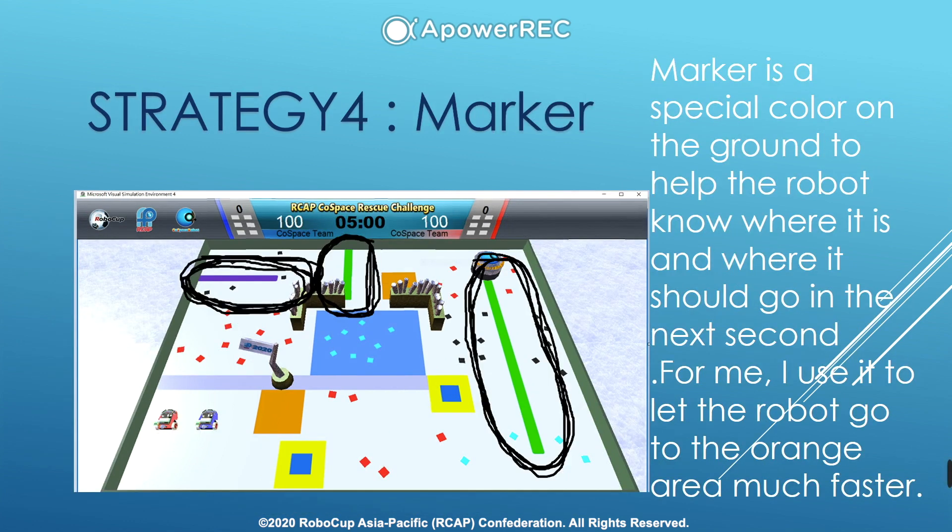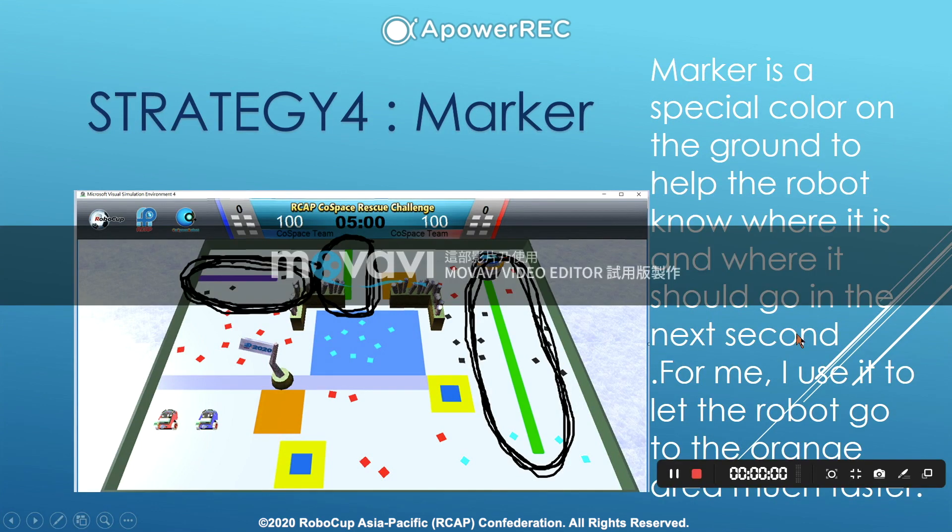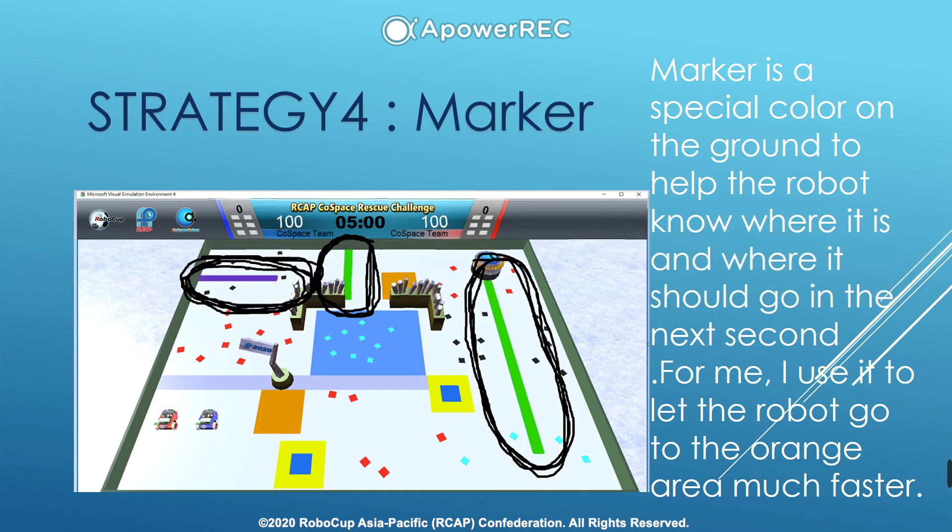Strategy 4: Marker. A marker is a special color on the ground to help the robot know where it is and where it should go next. For me, I use it to let the robot go to the orange area much faster.